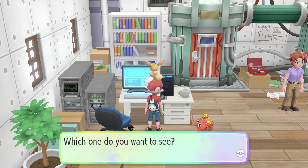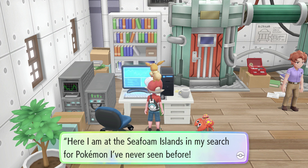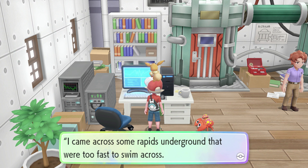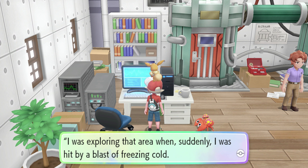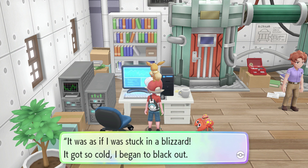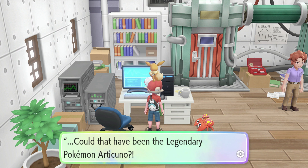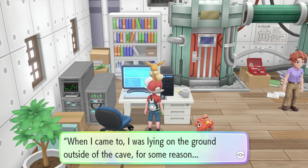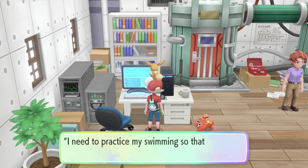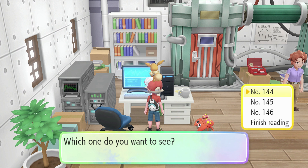I'm trying to show off every bit of unique dialogue in the game I can find, so we have to talk to everything. The PC has entries from a researcher: At the Seafoam Islands they encountered a blast of freezing cold underground and saw a pair of shiny wings over the waves - could that have been the legendary Pokemon Articuno? They were found lying outside the cave afterward. Remember the Seafoam Islands - we'll have to check that out.